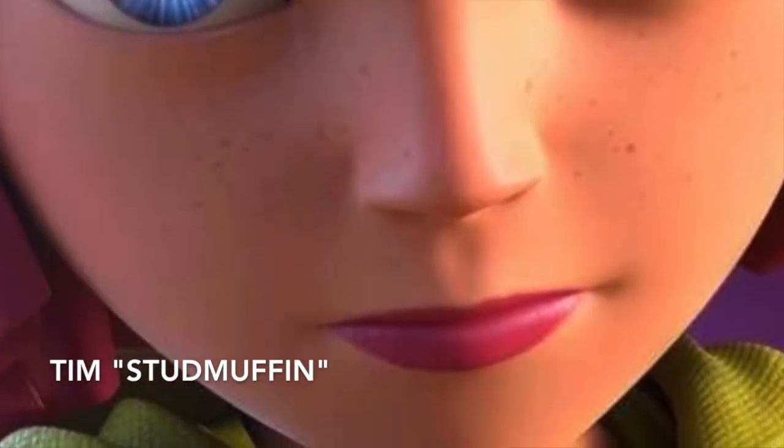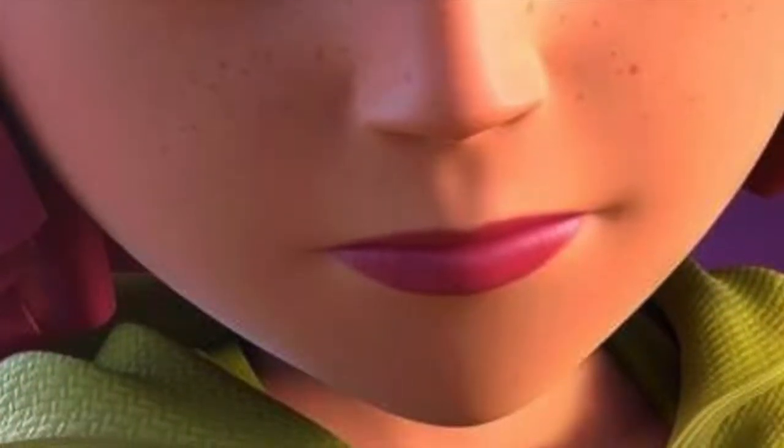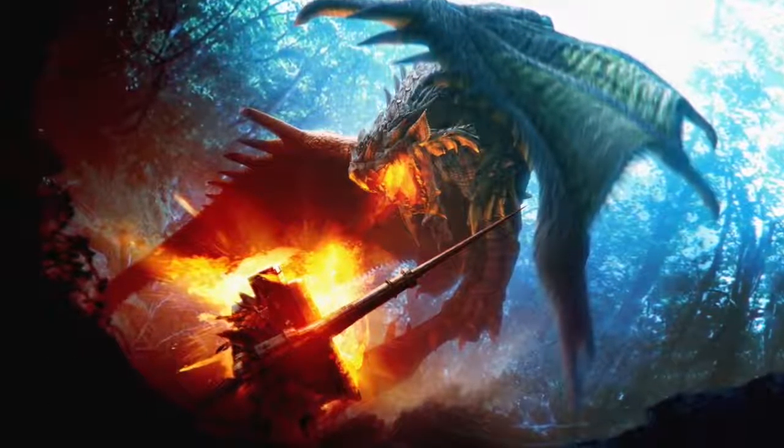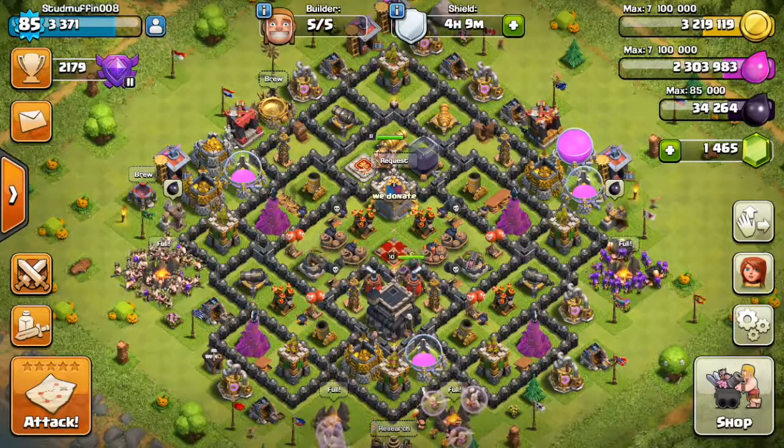I'm going to do a little bit something new — trying different things, see if they work or not. This is going to be with a low level Queen. I'm going to do a 9 versus 9, so let's see how this goes.